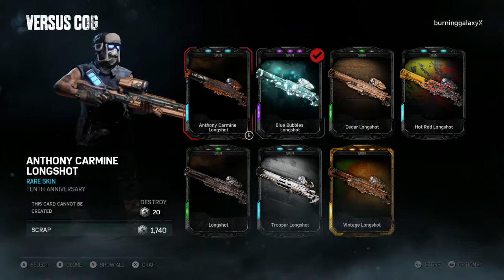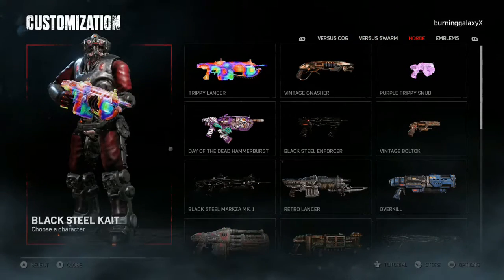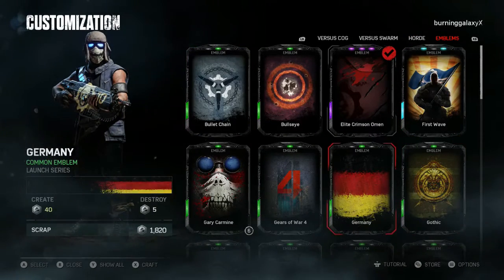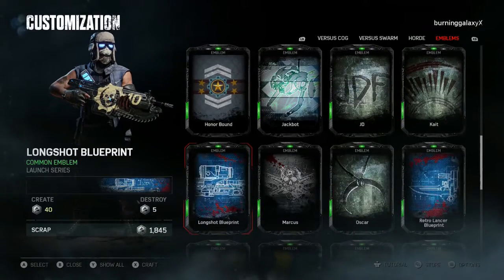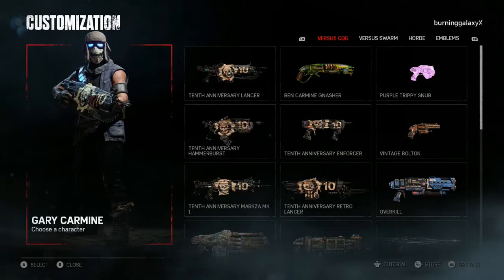Let's go to the emblems. There were two emblems — the Gary Carmine emblem and the 10th anniversary emblem. There you have the Gary Carmine emblem — oh Jesus, five of those. And there is the 10th anniversary emblem. So yeah, that's pretty much everything equipped.